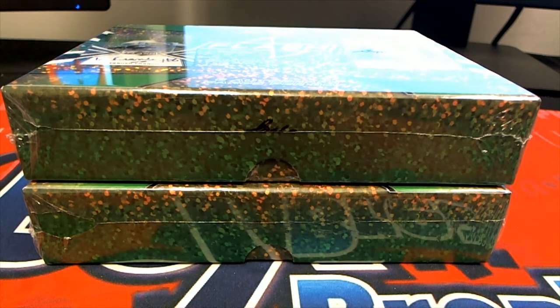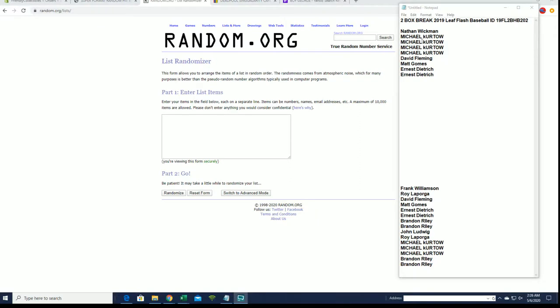Let's do it. Two box break 2019 Leaf Flash Football. Look out. Let's get it. All right guys, Nate down to Ernie D, you guys have full spots.